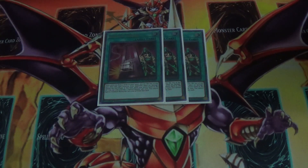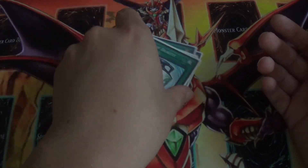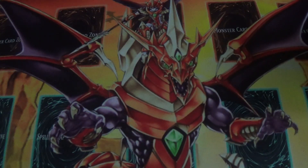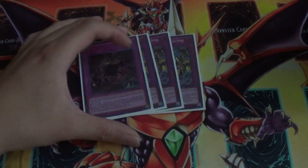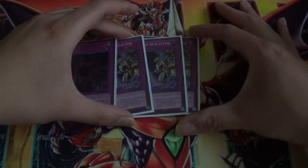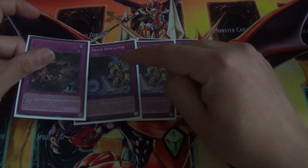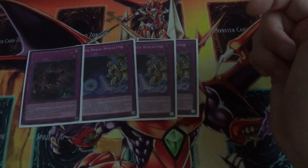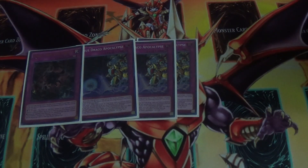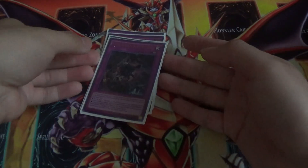Three Demise and two Power for consistency and draw power — I know the Power cards are common, but they're good. The two Draco traps are Return and three Apocalypse. These four traps are really, really good. Return is a Monster Reborn searchable by Dynamite, and Dynamite can also search Apocalypse, which is my best trap card in this deck because you can use damage step tactics with this card and it also pops monsters.